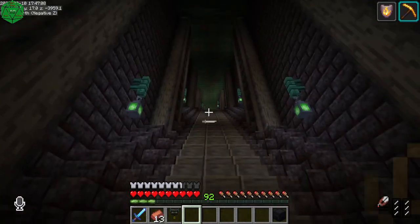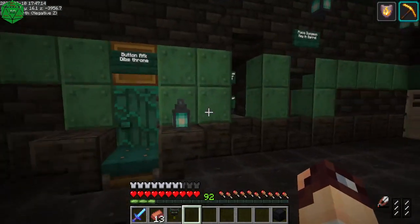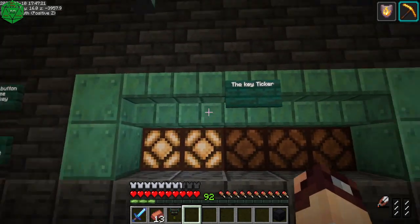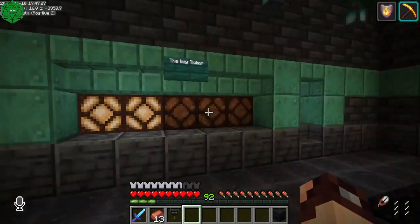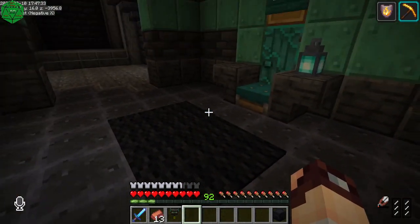Let's go down further into the dungeon itself. This long stairway past the plushies is where you get in. This here is the key ticker — I talked about it in my last video. It's pretty self-explanatory: you wait till the light gets to here, this will pop up, and there will be a button. Press it, and through this carpet here a key will pop up.